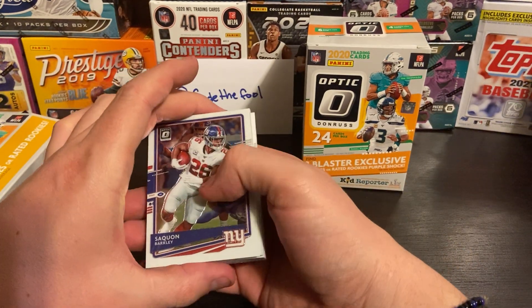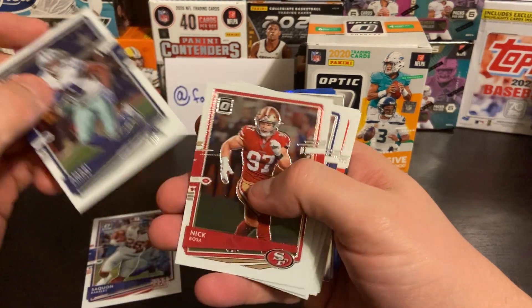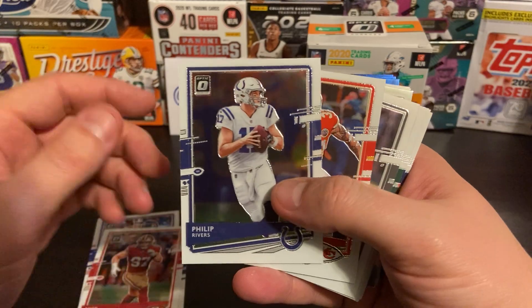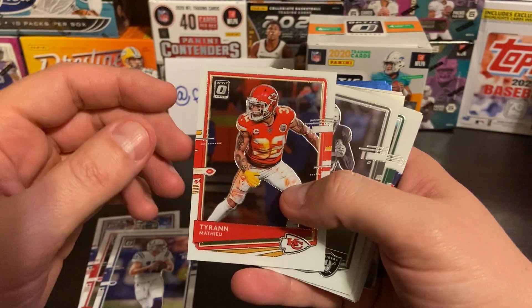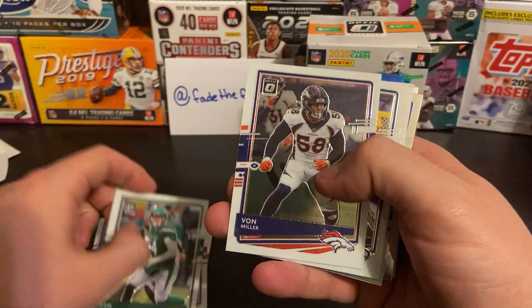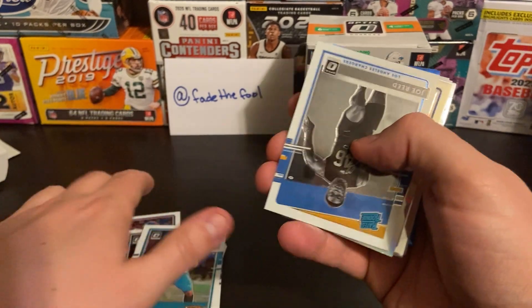Let's see what we got here. Saquon. Amari Cooper. Nick Bosa. Philip Rivers. Tyron Matthew. Josh Jacobs. Sam Darnold. Von Miller. DK Metcalf. Gardner Minshew.